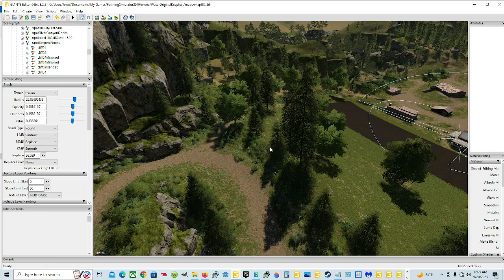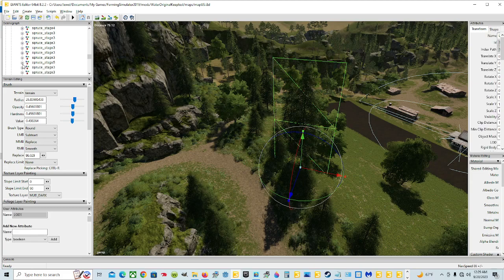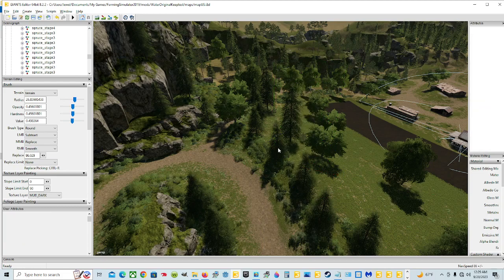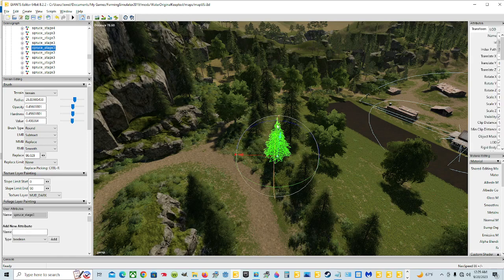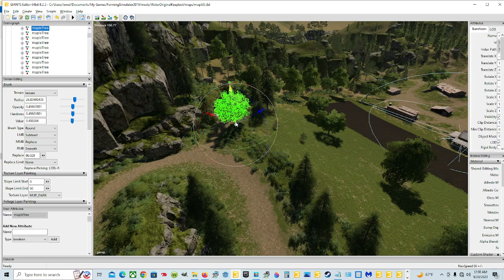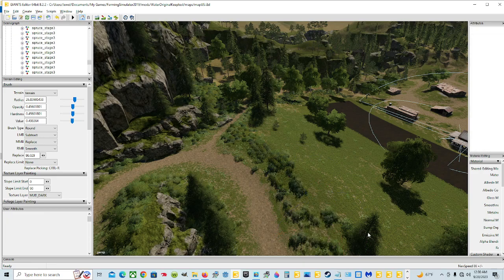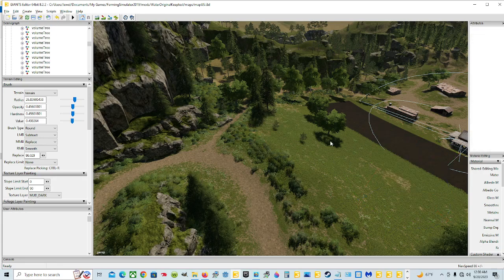Now we're going to get rid of the trees, and same thing — you want to get the whole parent. If you only get a partial selection it's not good enough. Make sure you re-click and have the whole parent highlighted, then hit delete. Try not to click delete until you check your scene graph and confirm you've gotten everything, because if you don't you'll have a collision and all kinds of issues.